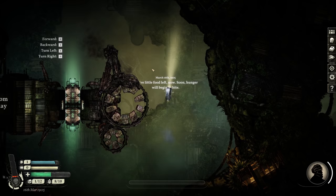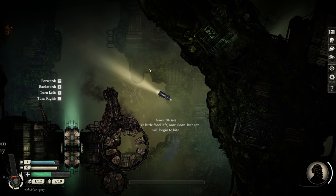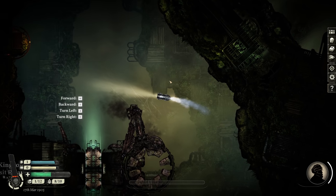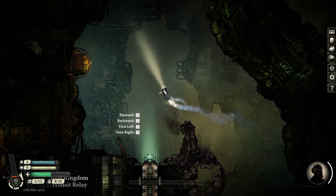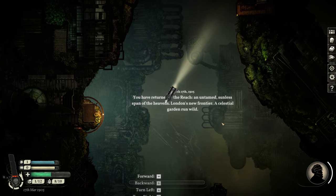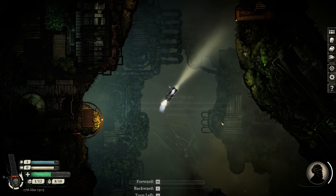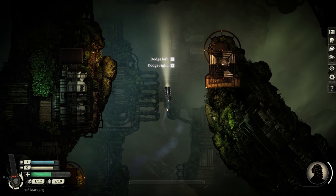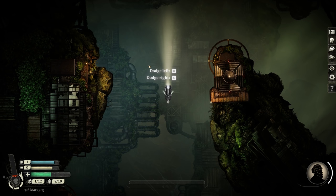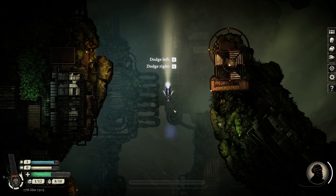March 16th, 1905. We've little food left now. Soon hunger will begin to bite. I guess this is technically a spaceship, but it's styled really heavily after locomotives. March 17th — you have returned to the Reach, an untamed sunless span of the heavens. London's new frontier. A celestial garden run wild. We can control ourselves pretty similarly to how we did in Sunless Seas. There's a lot of momentum — it takes a while to speed up and slow down. We can go back pretty slowly, we can go forwards much faster. And then there's also the dodge.